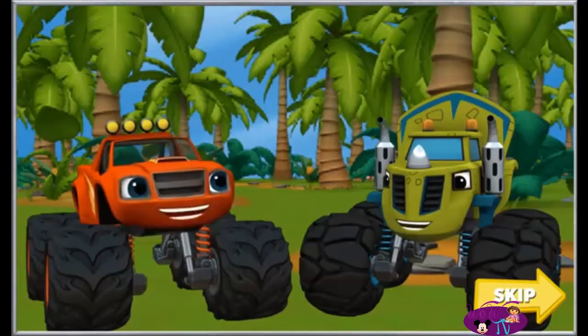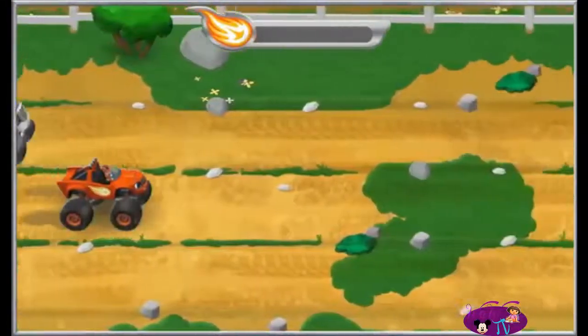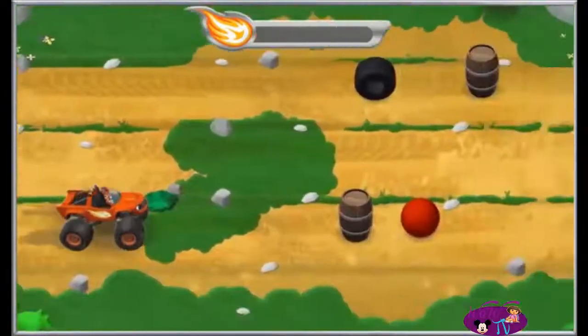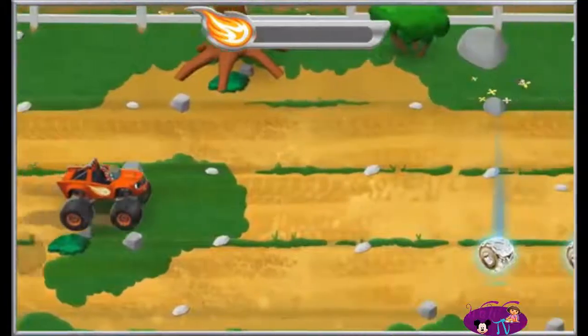Now I've got to find Darrington. Look out! Crusher is launching barrels, rubber tires, and bouncy balls at us! Let's go help Darrington!